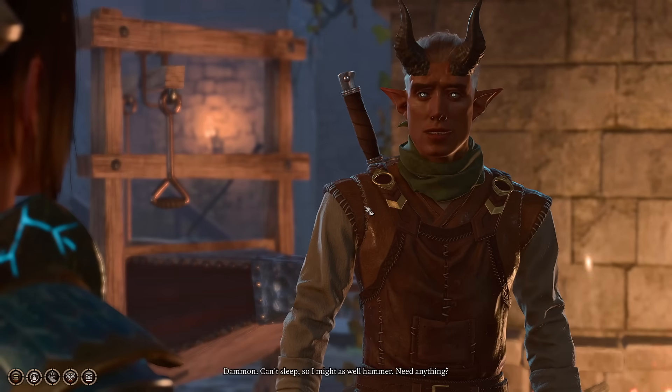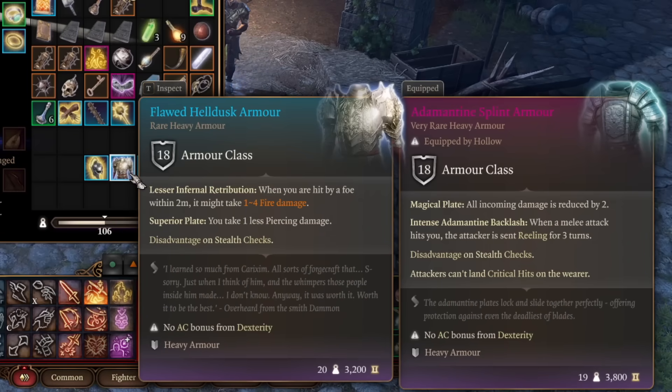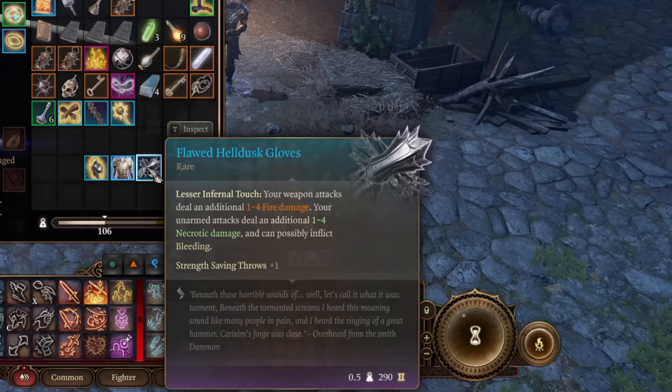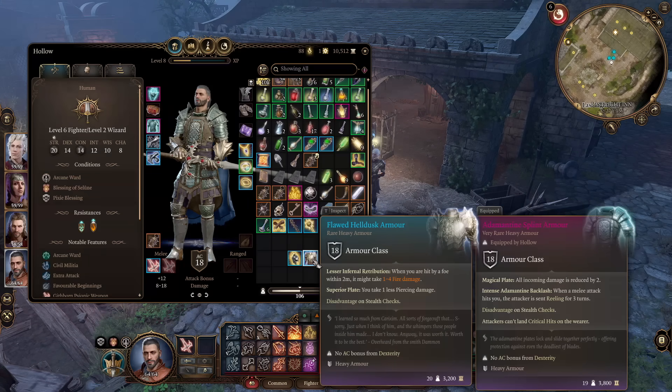On the other side of the yard, you've got the Blacksmith that you met in Act 1. Now he's got access to a better forge and offers some more services, including making the Helldusk armor set — but what it really means is the flawed version: the helm, chest, and gloves. And honestly, even though they're flawed, they're really good, especially the gloves.